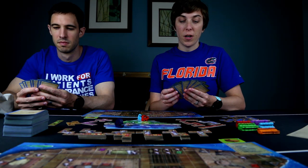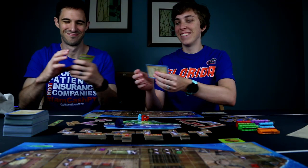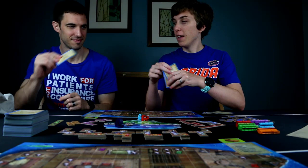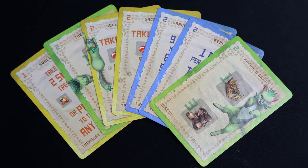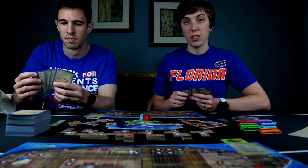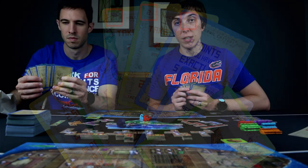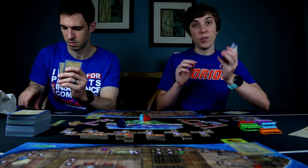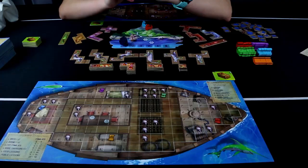Phase two is exploring, which uses card drafting. Each player chooses two cards they want, places them down, then swaps the remaining cards. This repeats — choose two, pass again, then choose two more — until each player ends up with seven cards. After drafting, you decide which cards to keep, paying fish equal to the cost shown in the upper left of each card. Cards you don't want go to the discard pile.